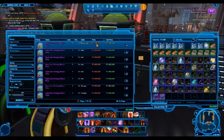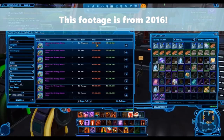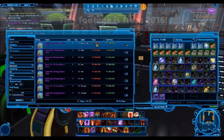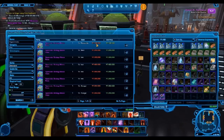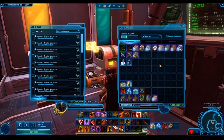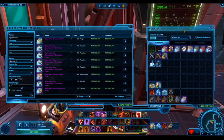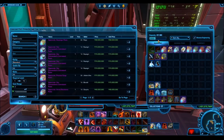Those days are gone now. I don't think I've seen a hyper crate lower than 60 million credits in a while. Less than a year ago hyper crates were only like 30–40 million credits, and now they've jumped insanely high. You might wonder: do people actually buy this stuff? I know it's useless to buy a hyper crate at 60 million unless it's the ultimate pack, because every other hyper crate has terrible RNG. But I went ahead and decided to test this.